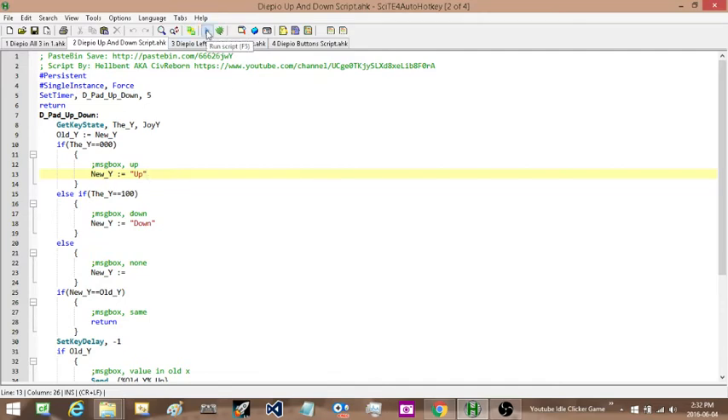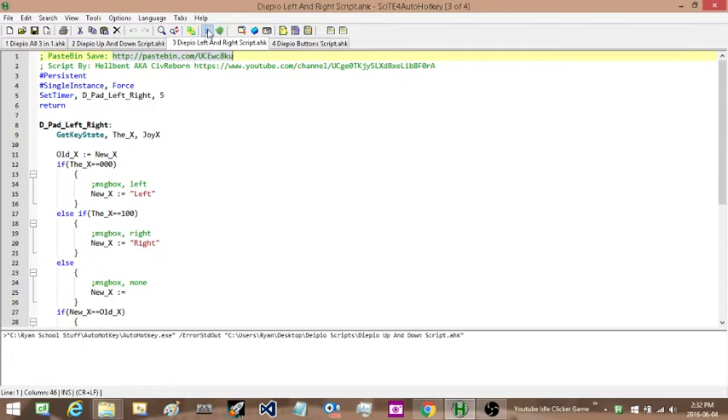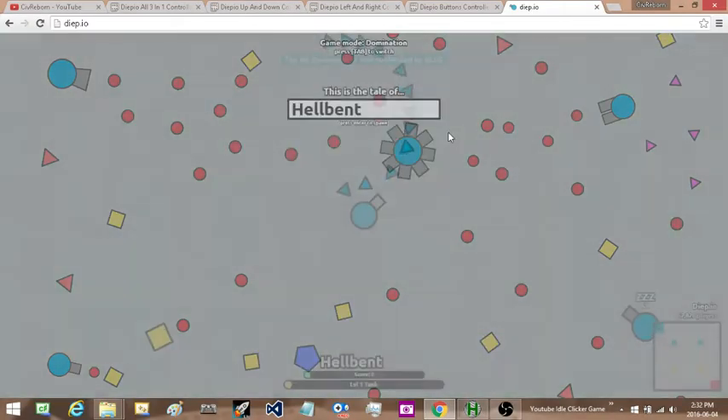I'm going to start these now. I'll press play on that — so that's the up and down. Here's the left and right, and then here's the buttons. Sometimes I have to press it twice to get it to go. Okay, so now I'll just bring up the game and jump in.